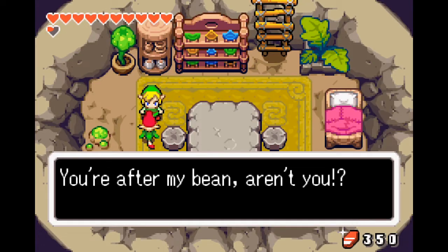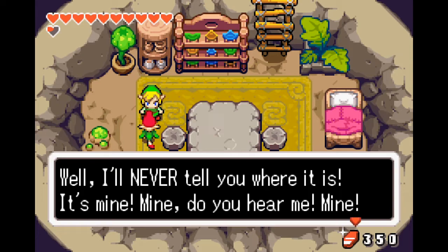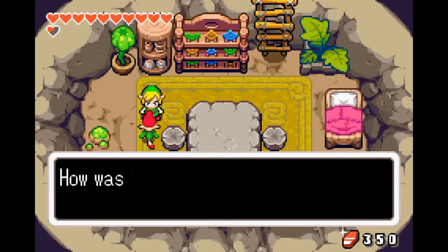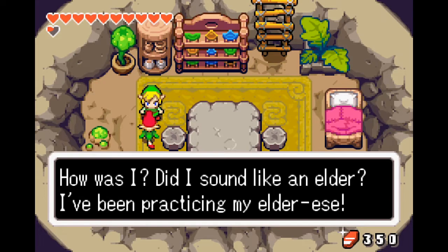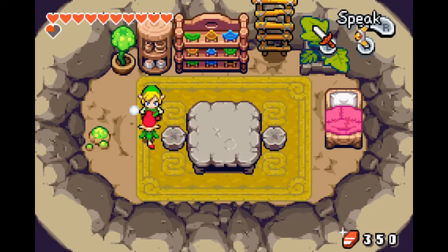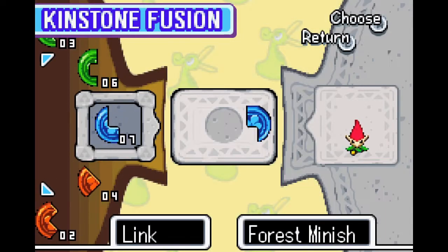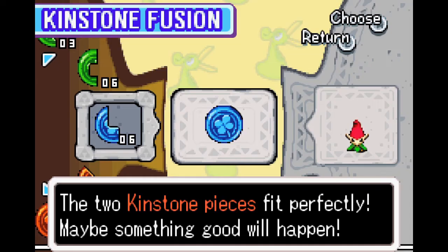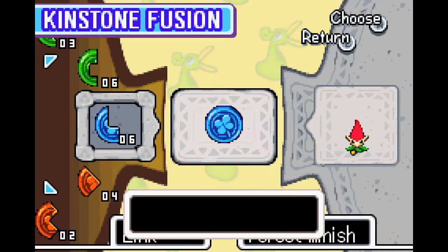What do you want from me? You're after my bean, aren't you? Well, I'll never tell you what it is - it's mine! But I suppose if you can fuse kinstones with me, I might tell you. How was I? Did I sound like an elder? I've been practicing. Oh yeah, okay - you want to fuse kinstones? Please don't tell me - yes, we have the right one! The two kinstone pieces fit perfectly. Maybe something good will happen.